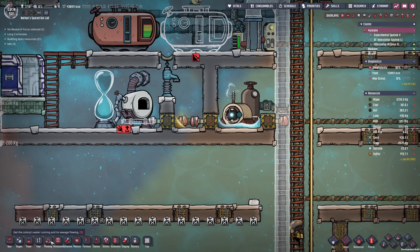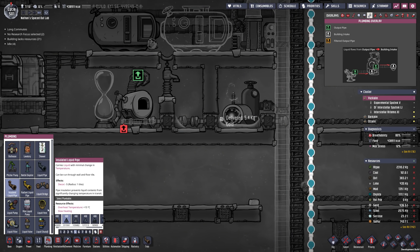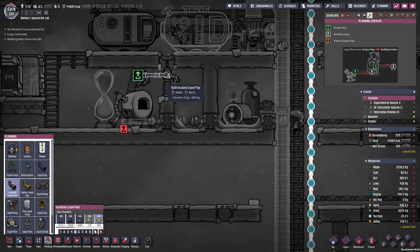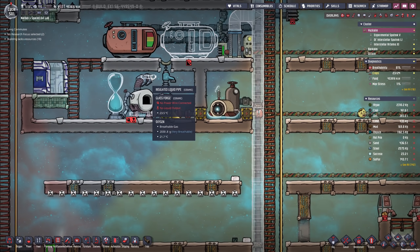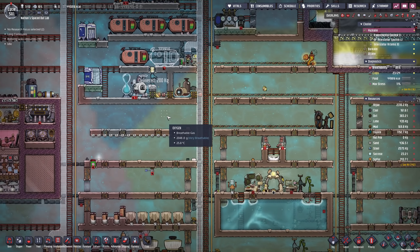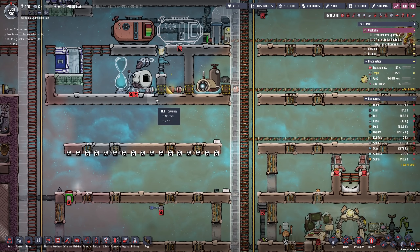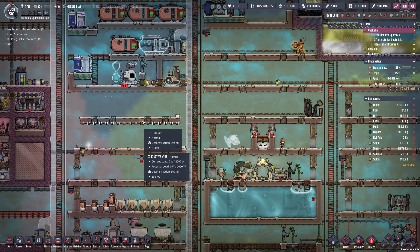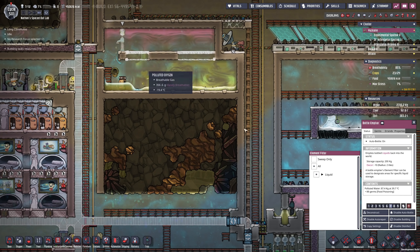The glass forge is already in place — how wonderful. That means we can get into the piping if we have enough ceramic, and then we are gonna plot a short path over to the petroleum pool. I don't even have enough ceramic for that. So the setup is going to be four insulated pipes — not much at all. It should be enough theoretically, provided the tiles here at the bottom are insulated and also don't have any liquids on the floor.